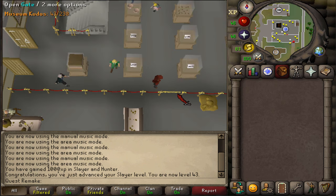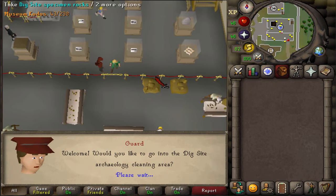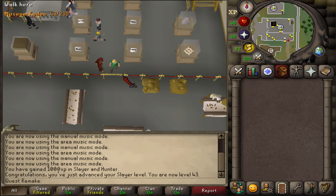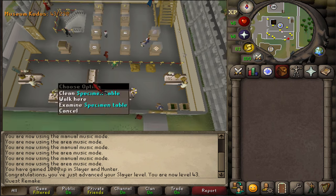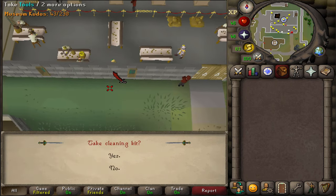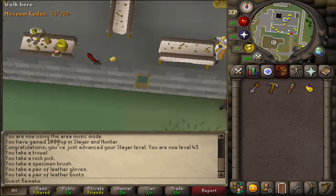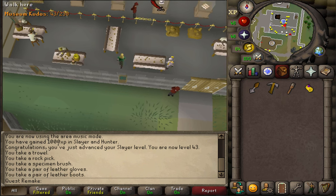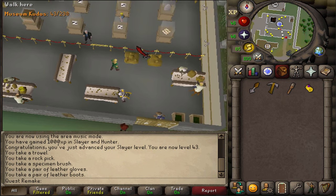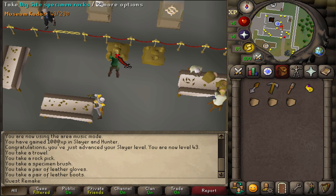To do some fine cleaning, let's open the gate next to the museum guard. Say yes that you will want to go in. Next to the empty specimen table, you'll find some tools on the wall. Take the cleaning kit. Equip the boots and the gloves. Then go stand next to the gate and you'll find some Dig Site specimen rocks. Spam click until you have a full inventory of unclean finds.